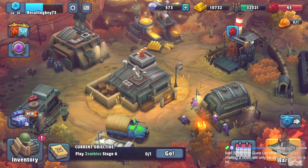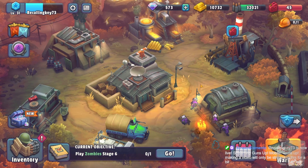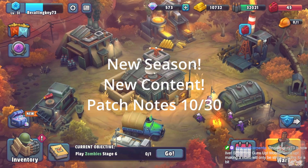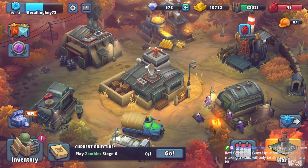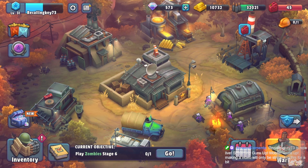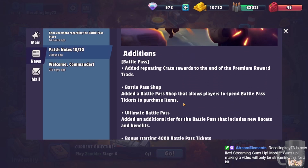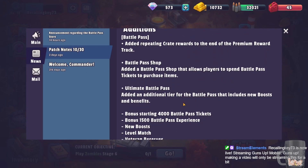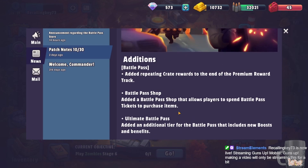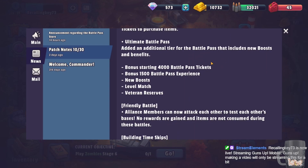Good morning everyone, this is recallingkey73. It is a new month, which means there is a new season, and with a new season comes a new set of patch notes. We're going to go over everything that's been changed, updated, and fixed, and we'll go over some of the new features that came into Guns Up. The first thing we're going to cover is the patch notes. With the new month there is a completely new battle pass, and there is now a difference between battle passes — there is an ultimate battle pass, battle pass tickets, and a new type of currency.